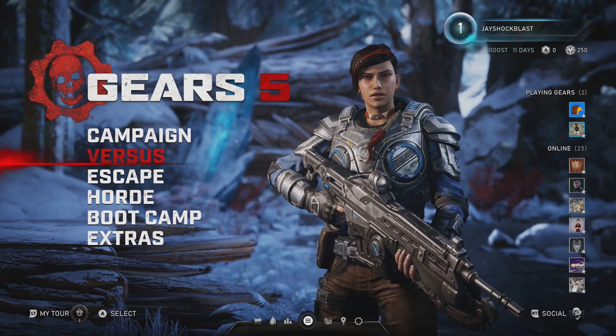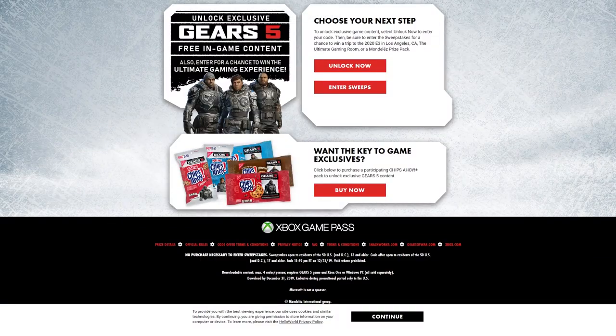Then you go to ChipsAhoyXbox.com and redeem the code. So let's go ahead and do that right now. As you can see, you go to ChipsAhoyXbox.com and you can choose your next step to unlock exclusive game content. Select Unlock Now to enter your code, then be sure to enter the sweepstakes for a chance to win a trip to 2020 E3 in Los Angeles, the ultimate gaming room, or a Mondelez prize pack.